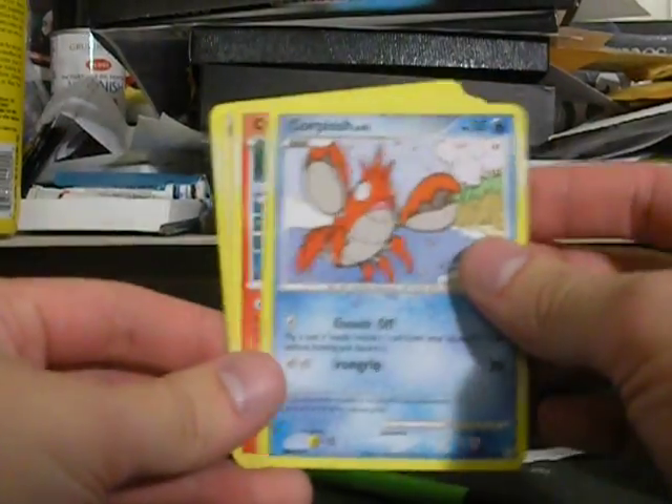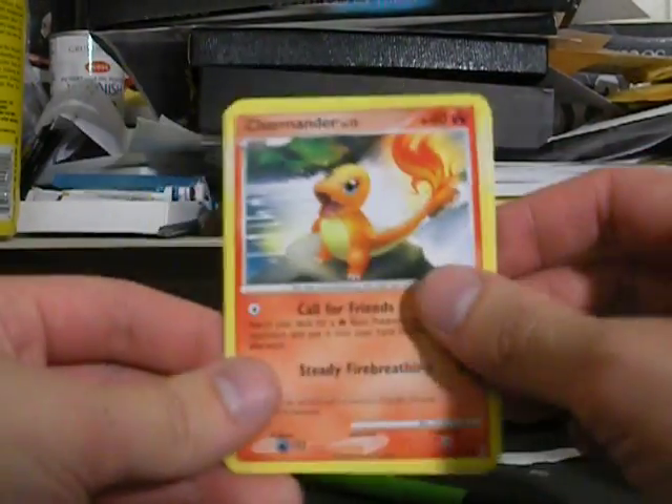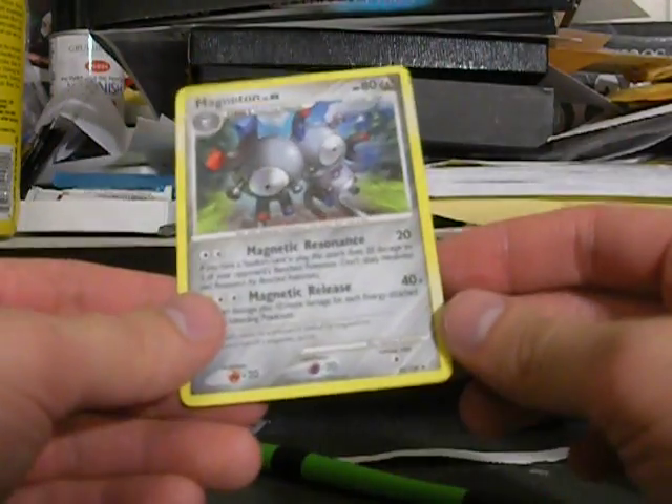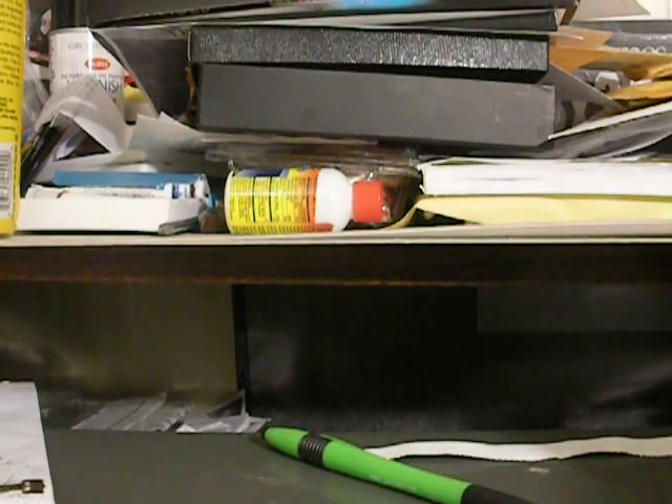So we got extras: Corphish from Legends Awakened, Charmander, Centacruel, Staravia, and a Magneton from Stormfront. Alright, let's see. And there's a note.